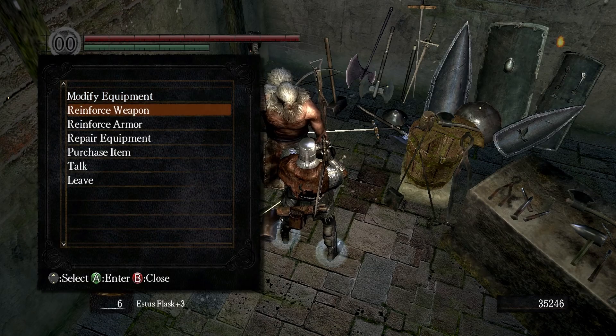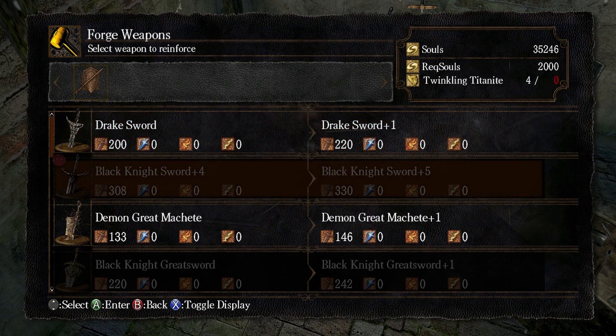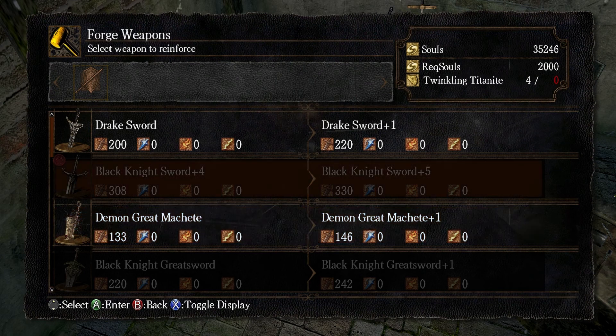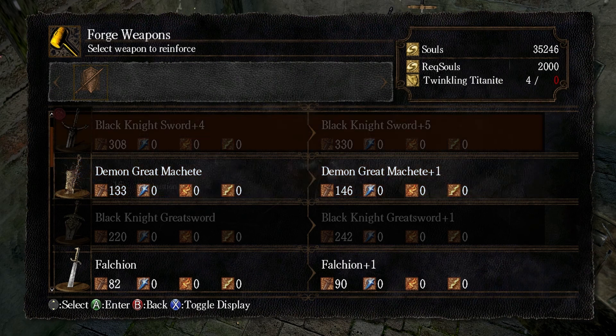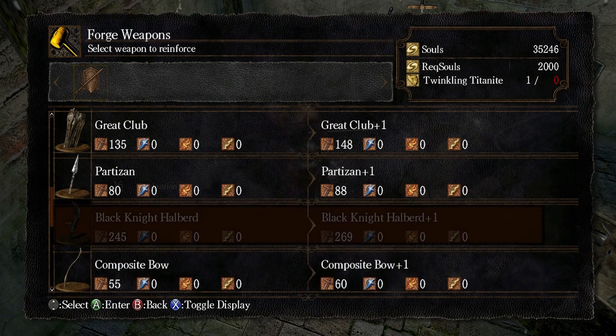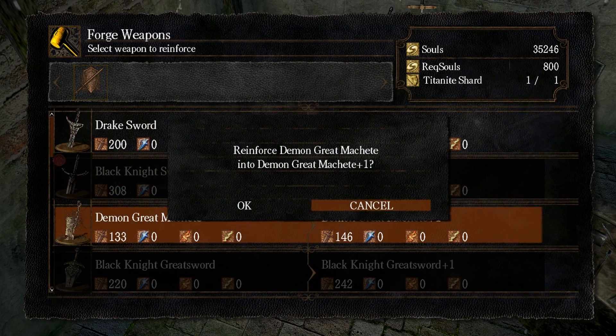Looking at weapons — the Drake Sword's not worth upgrading. The only things worth upgrading are the Black Knight Sword or this great machete. You can increase the machete to plus 15, but even at plus 15 it only has around the same damage as the Black Knight Sword at plus 5, which is weird. The halberd needs Twinkling Titanite — everything I want to upgrade needs Twinkling Titanite.